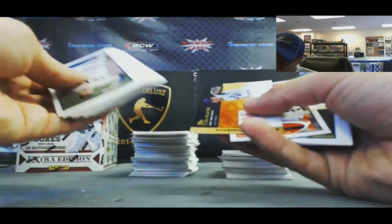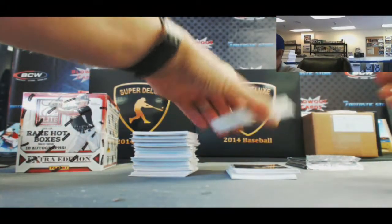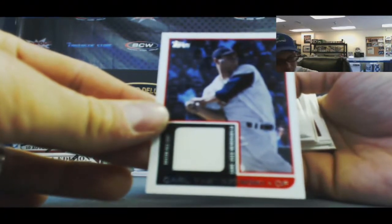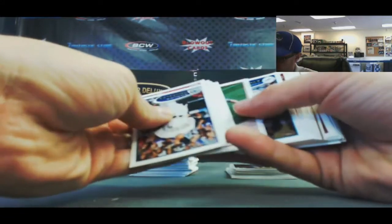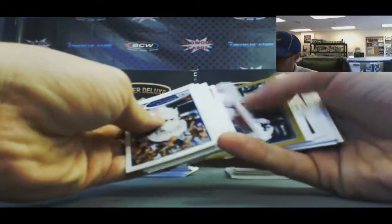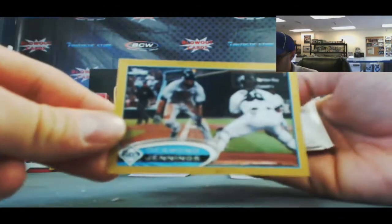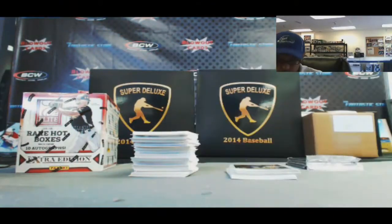We got a Golden Moments Tom Sieber. Carl Yastrzemski jersey. We got a gold Desmond Jennings numbered to 61. George Brett. And a gold Luke Scott, also to 261. Boxes are actually pretty cool — great price too. Gold of Brett Gardner to 61.